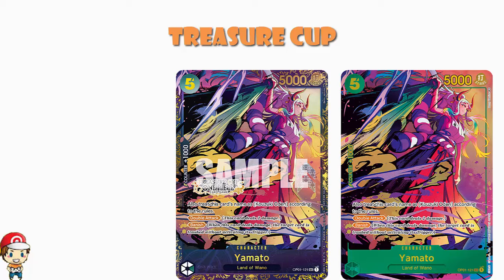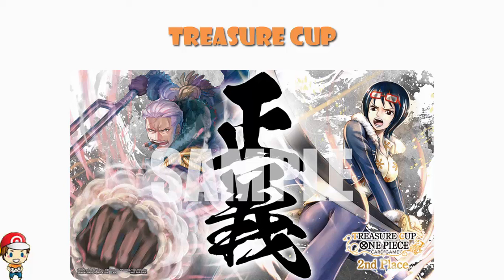What is new is the second-place playmat, and I want this really badly. Smoker and Tashigi are two of my favorite characters in One Piece — I adore them. The downside is I can only have this if I come second in a Treasure Cup, and I generally tend to be casting at bigger events, so I will probably never own this playmat.